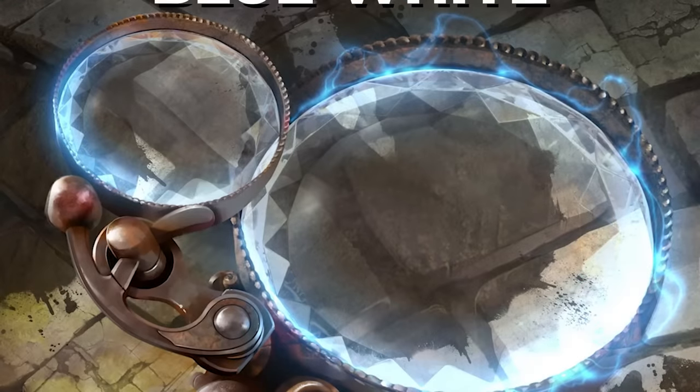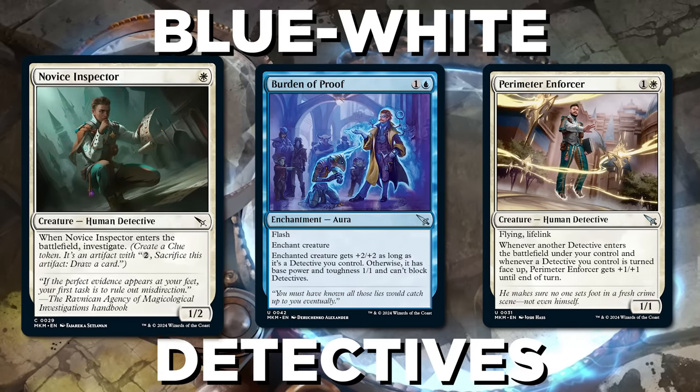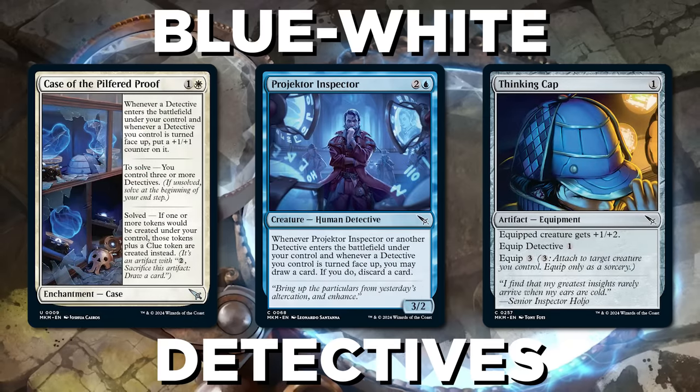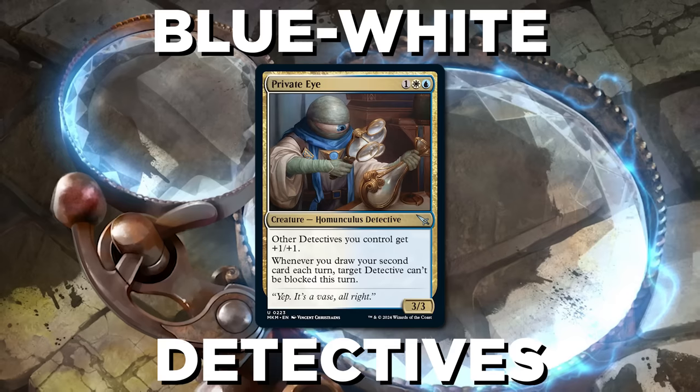Let's kick it off with something pretty fresh for Blue-White: Detectives. Look for detective creature type bonuses and clue-making to go right into this archetype. Your long game is pretty good because of all the clues, so even if your opponent stops your assault, you still have a lot of staying power. Private Eye is just the card for this, pumping your detectives and letting you get through.